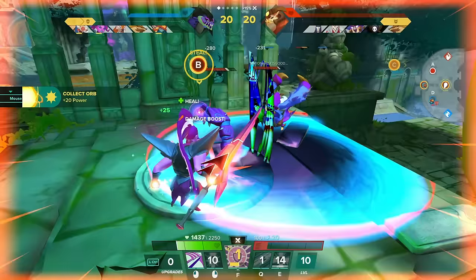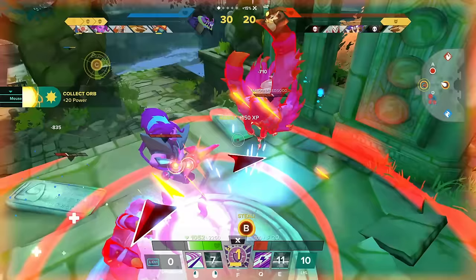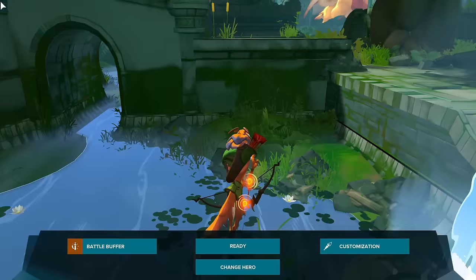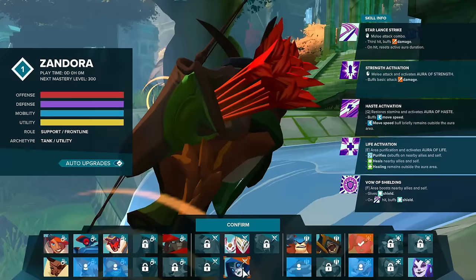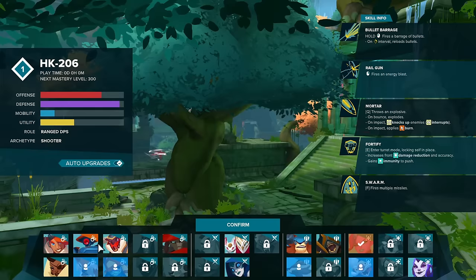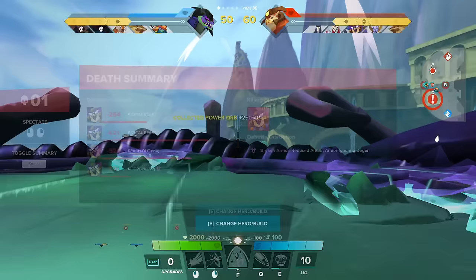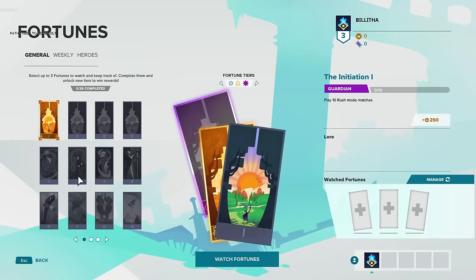When it comes to character selection, you cannot have two players using the same character in a match, so you do have to be very quick to select your character. But if someone chooses your character and then dies and decides to change character, you can then switch to your favourite character mid-match — as long as someone else on your team isn't using that character.